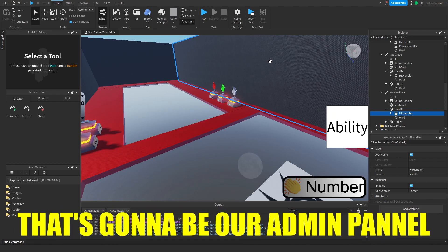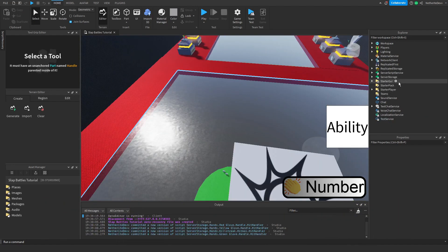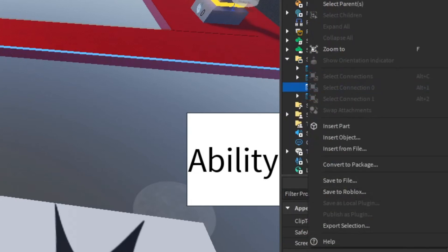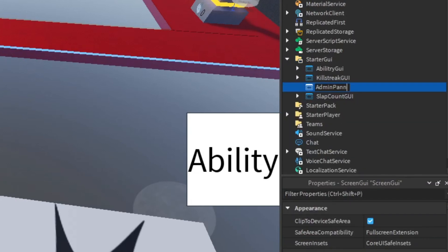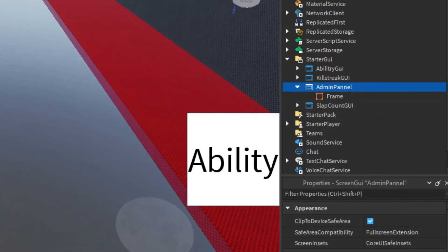The next thing we're going to do is create a GUI for our admin panel to give or take away slaps. In StarterGui, add a ScreenGui and name it 'Admin Panel', then add a Frame and customize it.